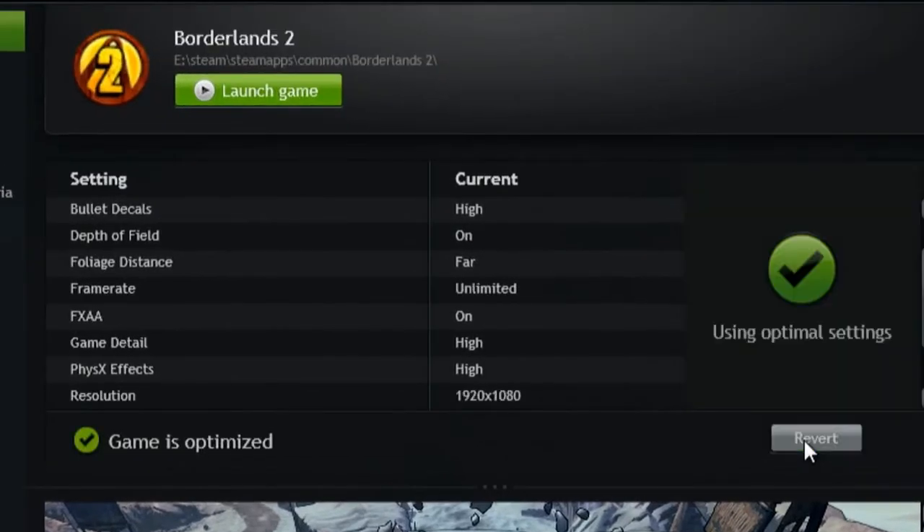All I need to do is click Optimize, and what that does is automatically write the game settings directly into where the game keeps them. So when I next launch the game, I'll get the NVIDIA optimized settings.